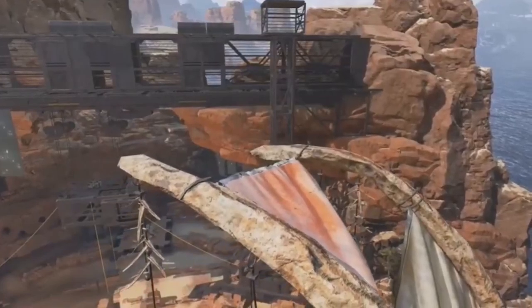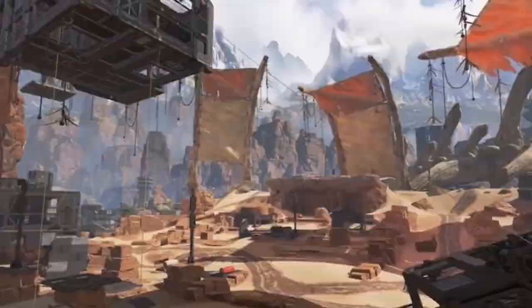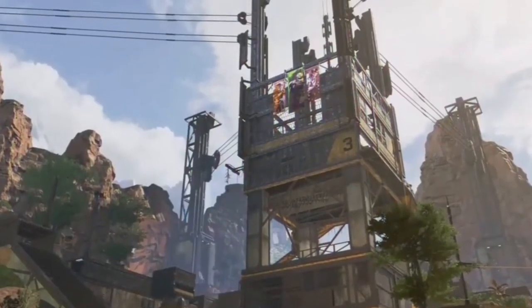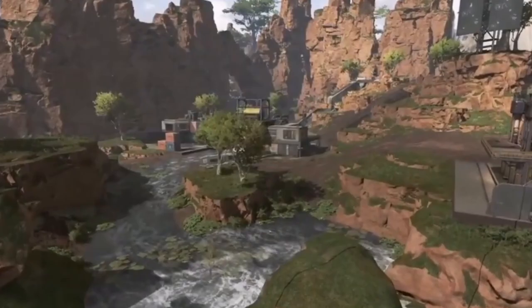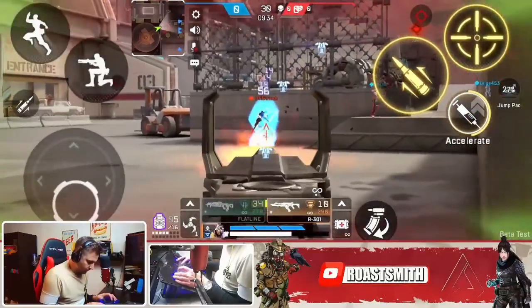The map we are getting on mobile is the season one map of Apex Legends, because throughout each season the developers have changed it a lot by adding and removing different areas. So the one we're getting is literally the OG map of when the game first started. This map has amazing textures, lots of colour and vibrancy, and we have actually already seen glimpses of it in the team deathmatch mode on Artillery Base and on the Market.